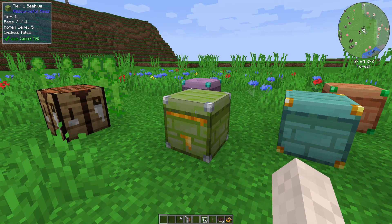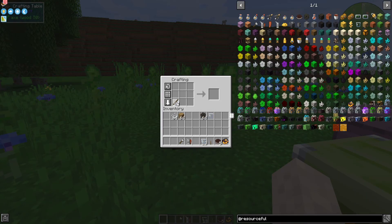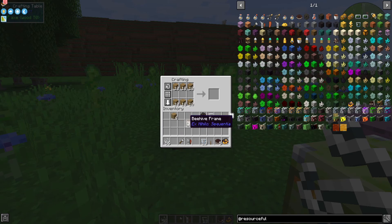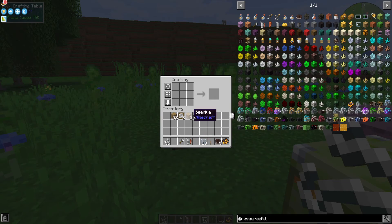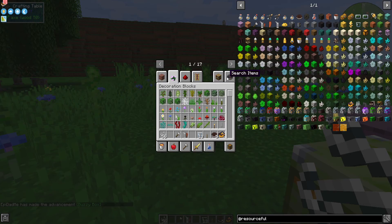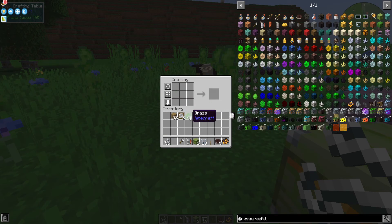The next thing you're going to need is beehives, and these are actually fairly simple to craft. We're going to take some sticks and lay them out like this and put some string in the middle. This is going to give us beehive frames, and then if we put some planks like that with the beehive frames in the middle we get a standard Minecraft beehive. We can then take these and surround them with grass to get a tier 1 beehive from the Resourceful Bees mod.